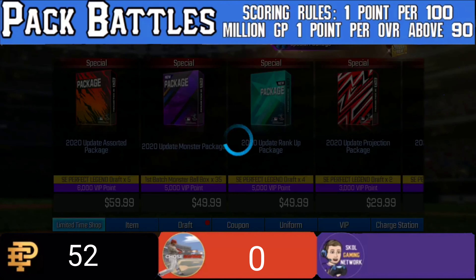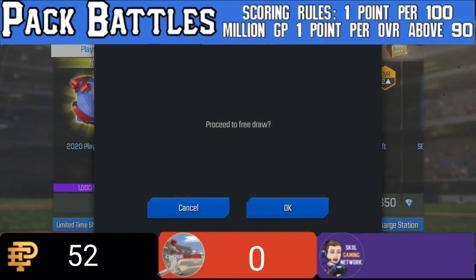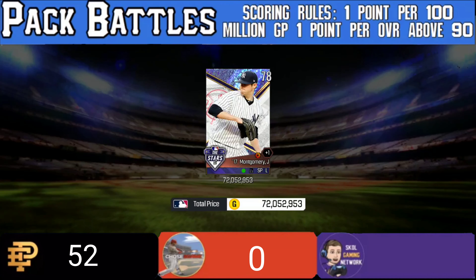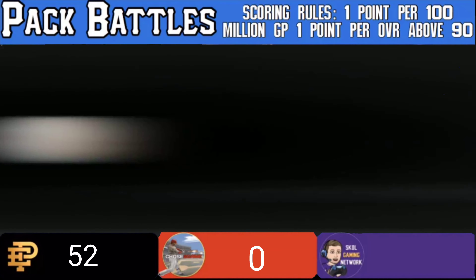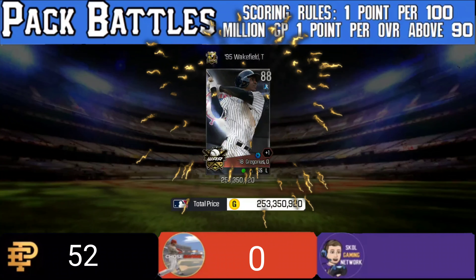We're about to jump into the pulls right now. As you can see in the bottom left, Echo Phoenix did his thing — he's at 52 points. We need to get more than 52 points; it's going to be tough. We're going to do the free draw first; we have a total of 11 pulls altogether. The free draws have been doing a thing, but we get nothing — a 78 overall and 72 million, which is not going to get us any points at all.